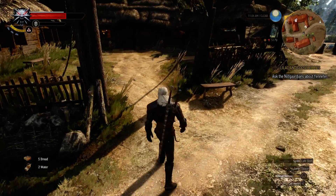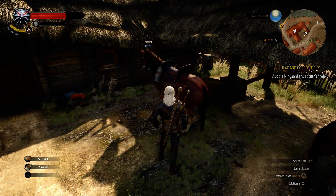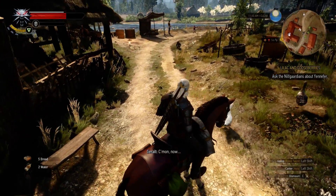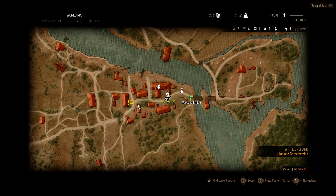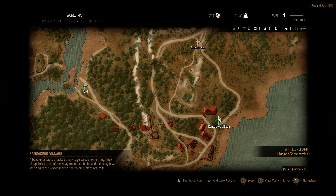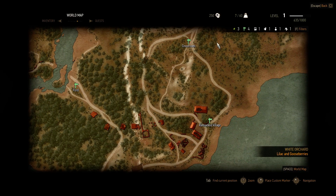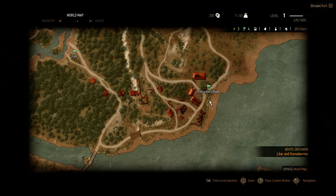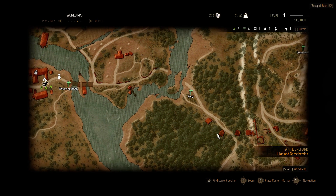Today we're going to do a secondary side quest. There are two secondary side quests we can do right now — both of them are in a ransacked village, coming back from where we were. Pull up your map and go east; you'll see the crossroads where we started, and then down to the south there's a place called the insect village. Two quests we can do over there. We're going to try to get one done called 'Missing in Action.' Let's make a mark on the map just in case we get lost.